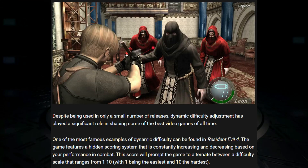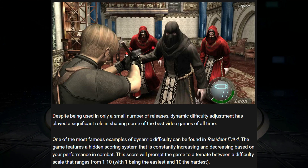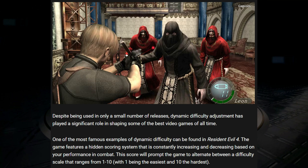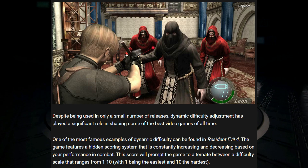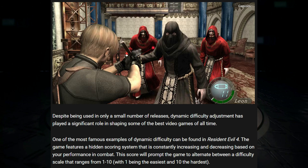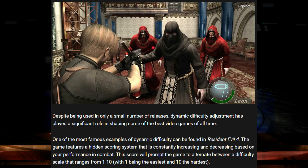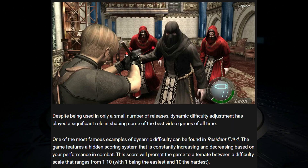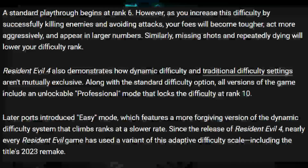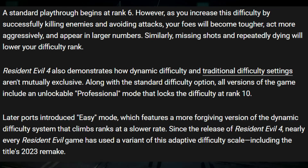Despite being only used in a small number of releases, dynamic difficulty adjustment has played a significant role in shaping some of the best video games of all time. One of the most famous examples of dynamic difficulty can be found in Resident Evil 4. The game features a hidden scoring system that is constantly increasing and decreasing based on your performance in combat. This score will prompt the game to alternate between a difficulty scale that ranges from 1 to 10, with 1 being the easiest and 10 being the hardest. A standard playthrough begins at rank 6. As you increase this difficulty by successfully killing enemies and avoiding attacks, your foes will become tougher, act more aggressively, and appear in larger numbers. Similarly, missing shots and repeatedly dying will lower your difficulty rank.